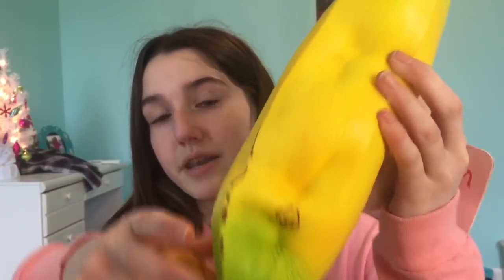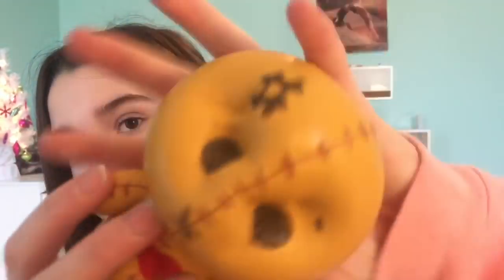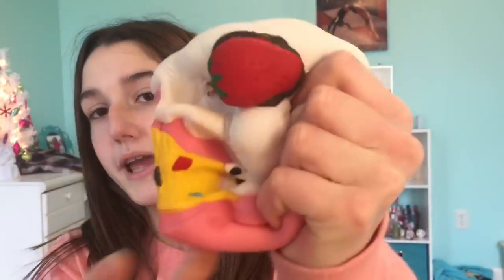Next round: the Punimaru jumbo banana, the creamy candy tummy squishy, versus the Punimaru strawberry. Marry the gorgeous banana, kiss the tummy squishy — I get the names mixed up so much but I'm pretty sure this is tummy, not mummy. So this Cutie Creative tummy is the one I'm gonna kiss, and I'm going to have to kill the strawberry by Punimaru.